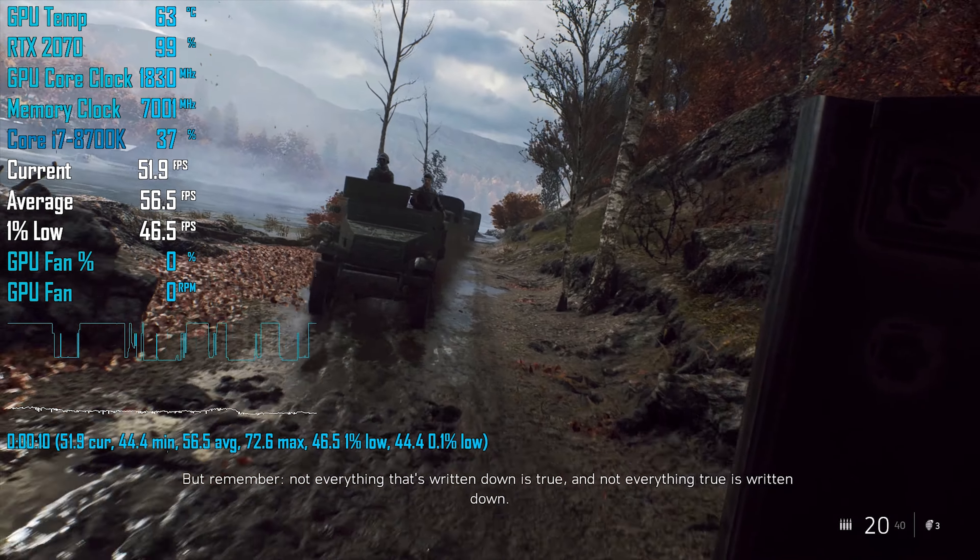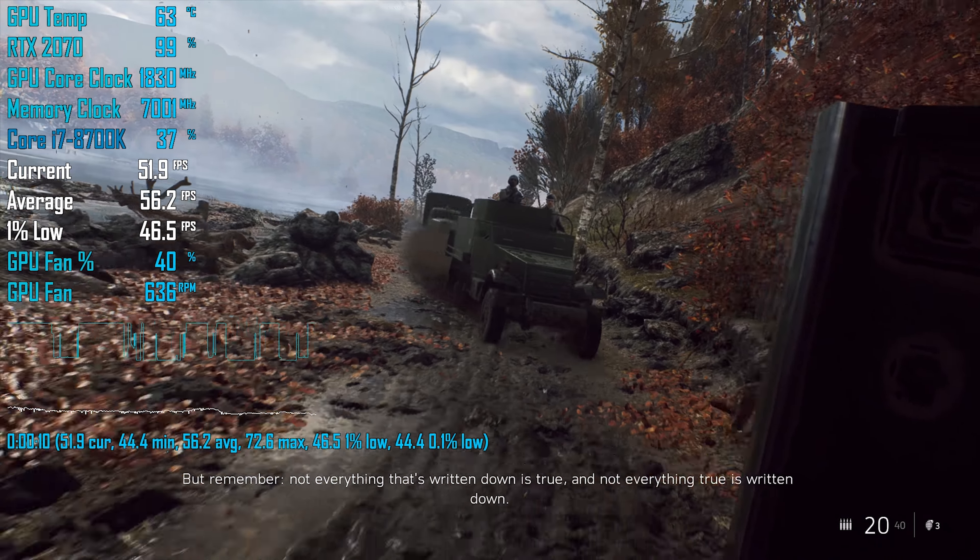As you all know by now, ray tracing in Battlefield 5 was a bit of a disaster at launch. The implementation was plagued by technical issues, including poor reflection resolution, things being incorrectly reflected, and loads of noise. Enabling ray tracing on even the lowest settings cut the frame rate in half or even into a third, depending on the GPU and resolution. This made the RTX 2080 Ti the only card suitable for ray tracing, using the low setting at 1080p. The RTX 2080 was barely able to deliver 60fps, and the RTX 2070 was seriously not impressive.